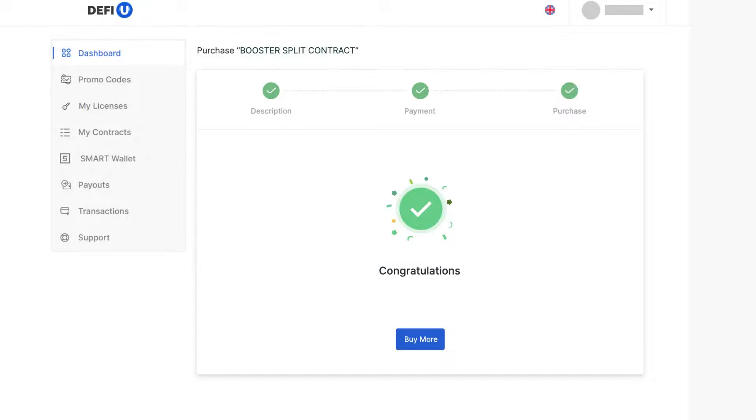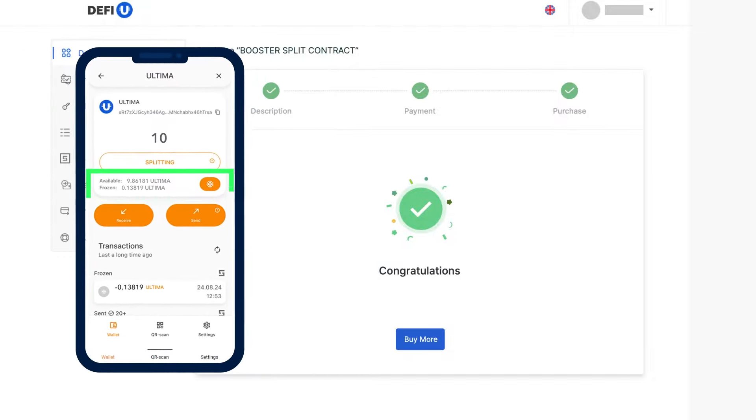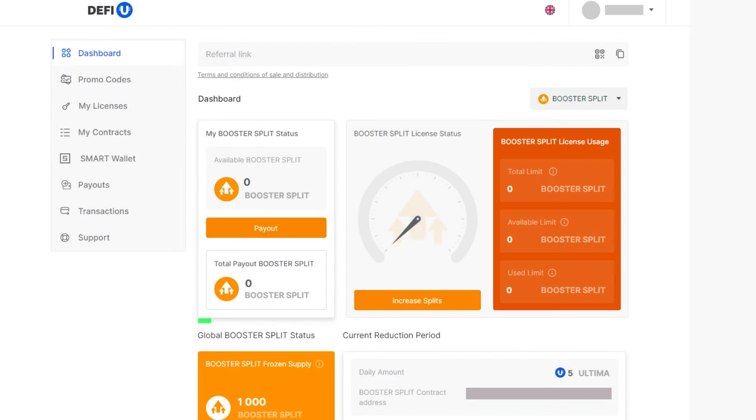The amount sent for Freezen in Ultima will be reflected in the Smart Wallet app for the wallet you specified for Unfreezen. You will be able to receive the frozen amount in one year. After payment, you will see that the number of available Booster Splits in your dashboard has increased.